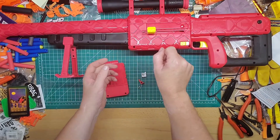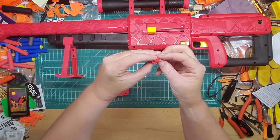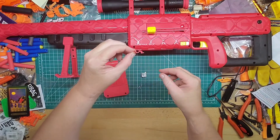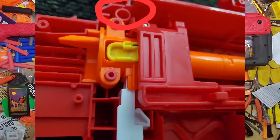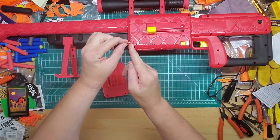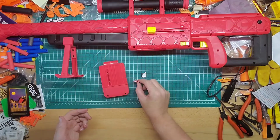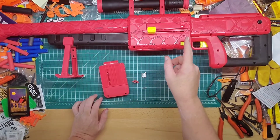You have to pull this out because when I put it back together I was trying to prime it and it wouldn't budge. I also took this other one out — inside it is a screw, and underneath on the post is a spring. The bolt sled was getting caught behind it, and it needs to be on the other side, so I just took it out completely. It won't affect anything, and now it primes fine.